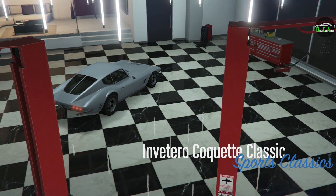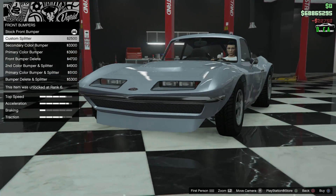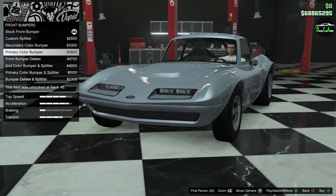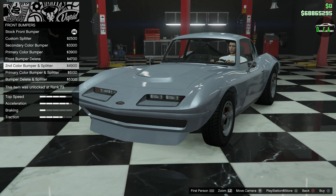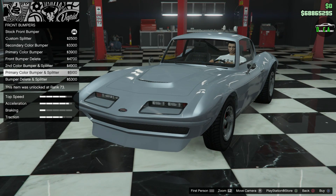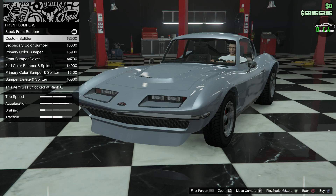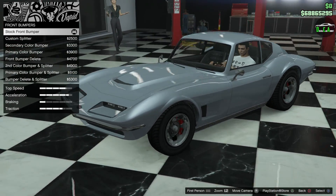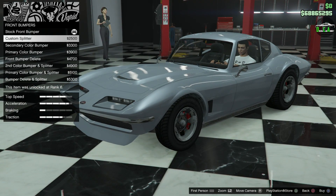Alright, Coquette Classic. We've got armor, brakes, and bumpers. For front bumpers you can do a custom splitter in secondary color, primary color, or delete the front bumper. I personally like the chrome bumpers because there are other chrome details on the car like the mirrors and door handles, so I still want to keep that. We're going to do the custom splitter — I think it makes it look a bit nicer.